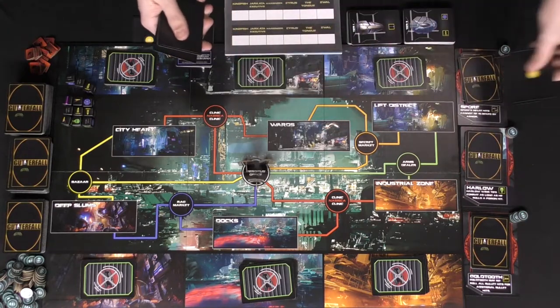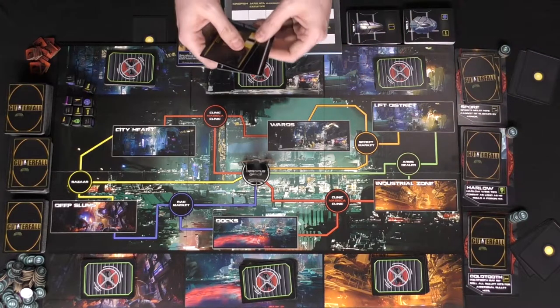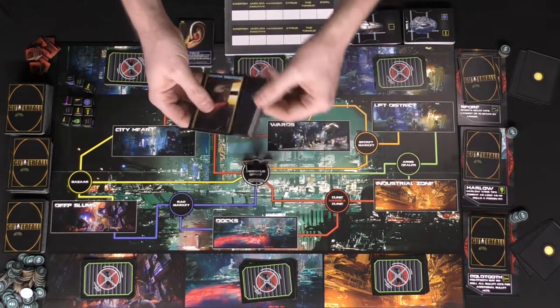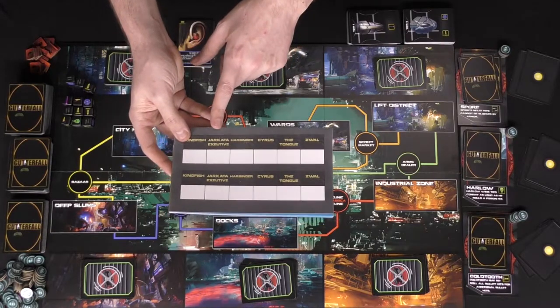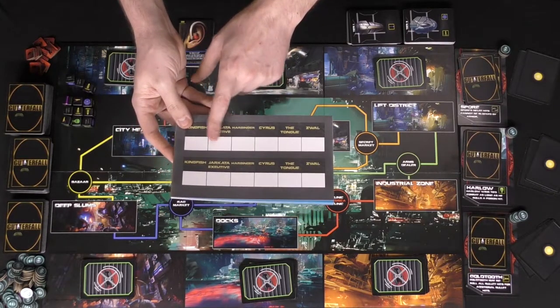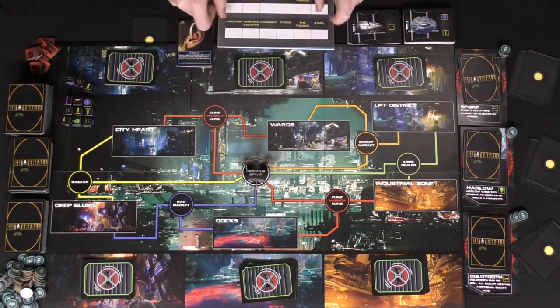Distribute the Supremacy cards out — in a three-player game there will be two for each player. You can look at these privately. For instance, if I'm playing as Harlow, I can see I have Jakarta and the Executive, plus the blank one. I can mark off on my player board that I have Jakarta, meaning the bounty we're looking for is definitely not that one. Throughout the game, I'll be marking the rest off in hopes of finding the real Supremacy.